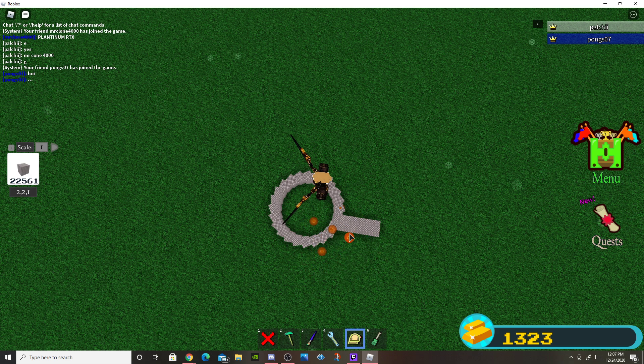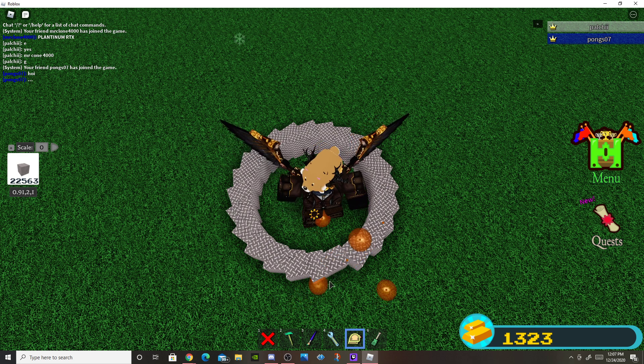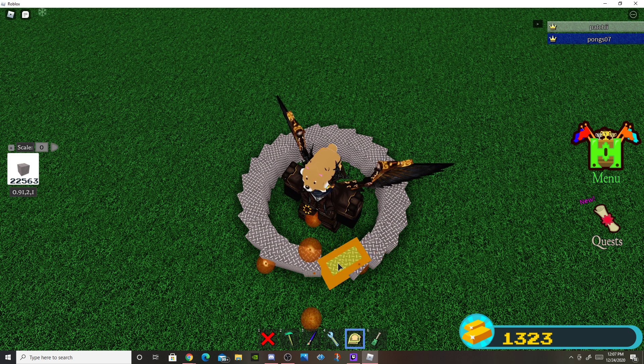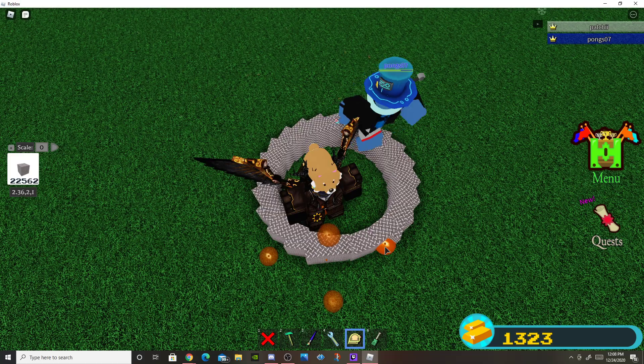You may notice there are some spikes on the outside, so we're going to fix that. Get Scale 0, get each circle piece, and scale it — we're basically smoothing out the circle. It's a very long process and it can get quite difficult, and it needs a lot of practice.